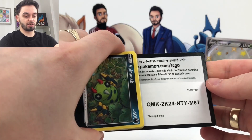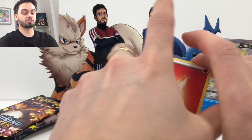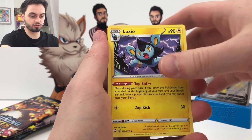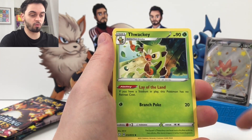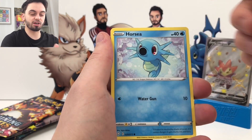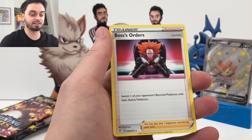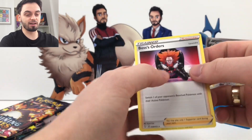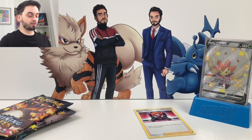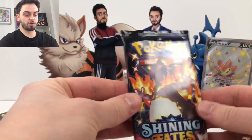If you want a chance to win a free Shining Fates tin, check out our giveaway video — it'll be in the description and you get a chance to win one. It's free to enter, why would you not do it? There's an Unsetify Fire Energy and then a bunch of cards. I love that artwork, it looks so cute. Grookey, a Reverse Luxio, and a Boss's Orders — nice! Great card for the TCG. I've already got loads of them but it's nice to have the new one with Lysandre. I'll keep that nice and safe to go in my deck.